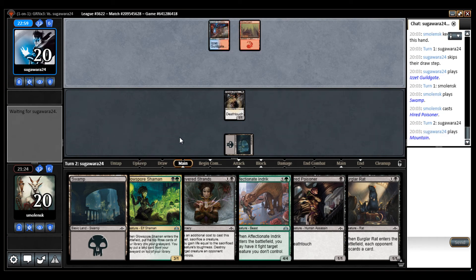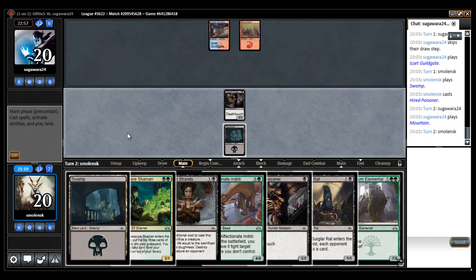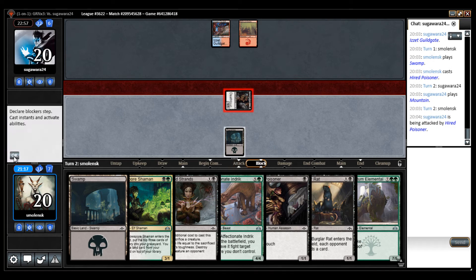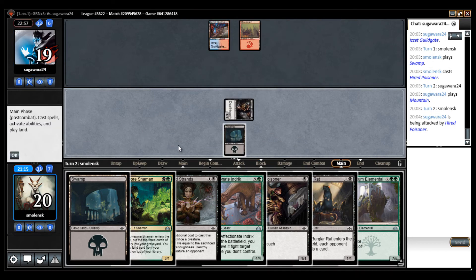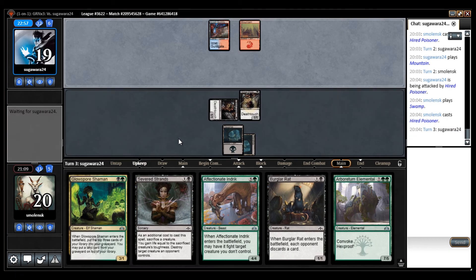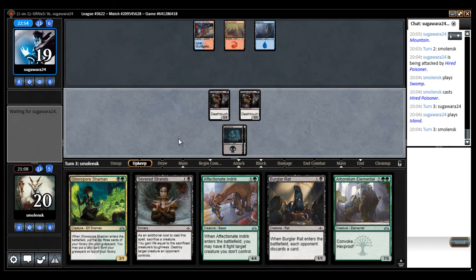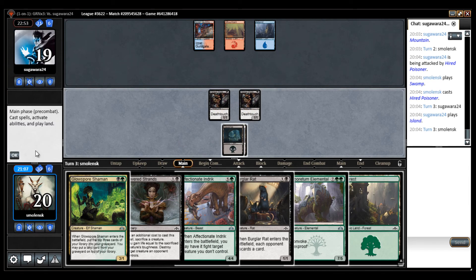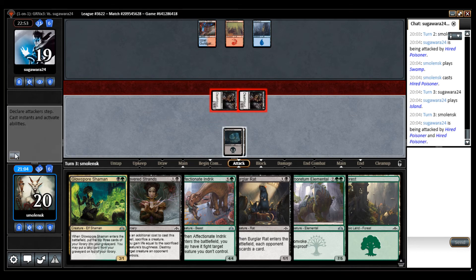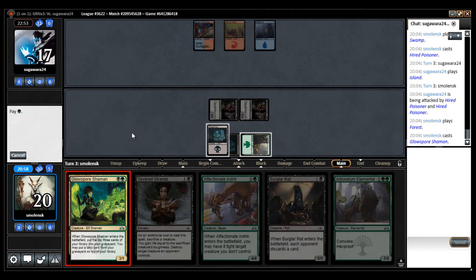We could be in trouble — that was not a good roll. I'm just going to play the Deathtoucher — it's more mana efficient to play the Rat, but my opponent has so many cards in hand. There we go. There's a 3/2 Flash, but that just trades. Glowspore Shaman — hopefully I can put the land back.